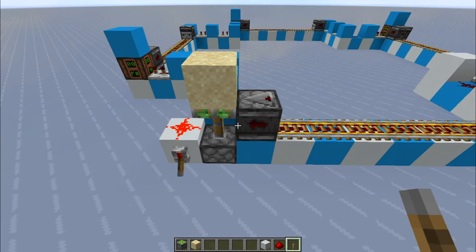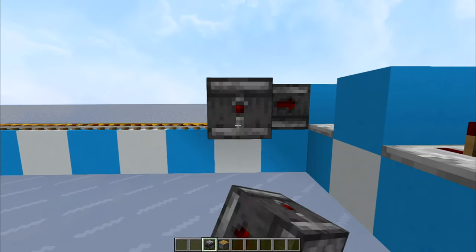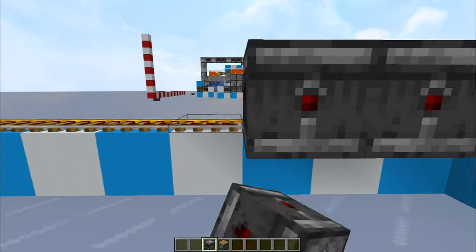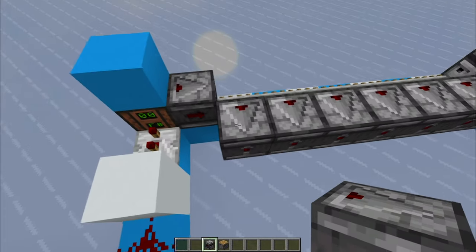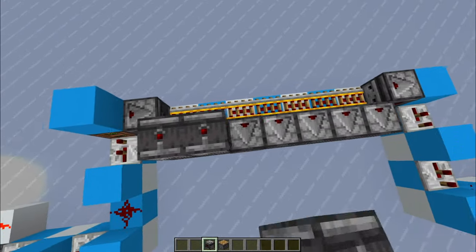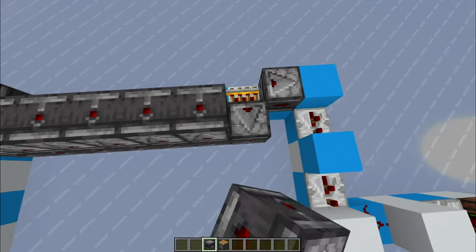Now for the cobblestone generators, place observers looking into the powered rails. Place them from the inside with the little red lights pointing at you on the inside, like this. Then place another row of them pointing upwards — the little red pixels should be pointing upwards, like this all around.